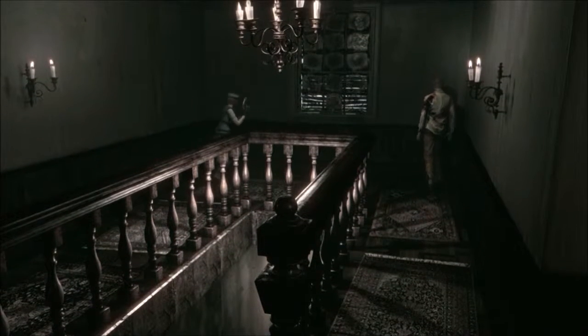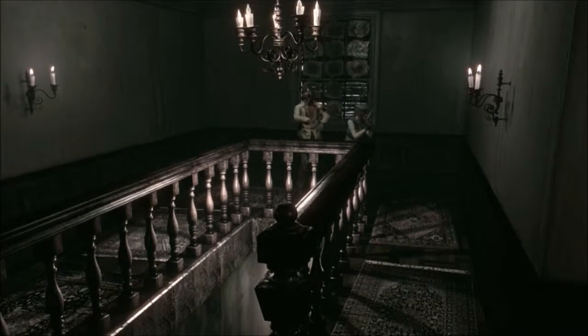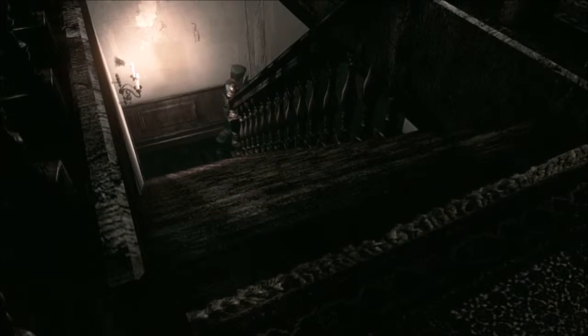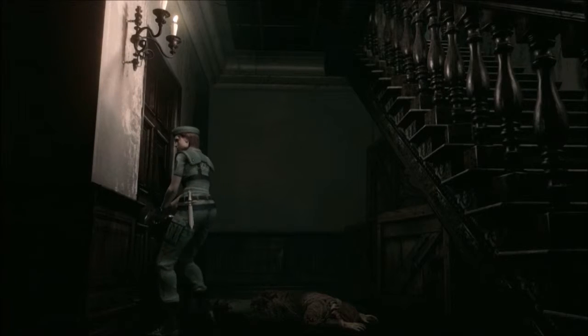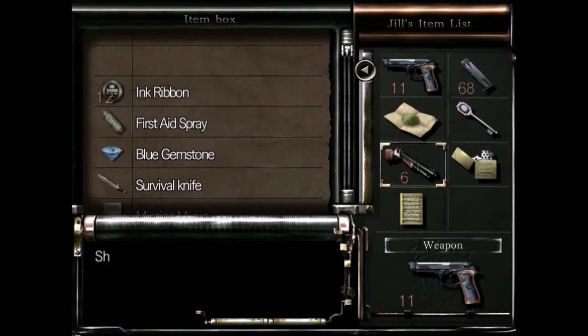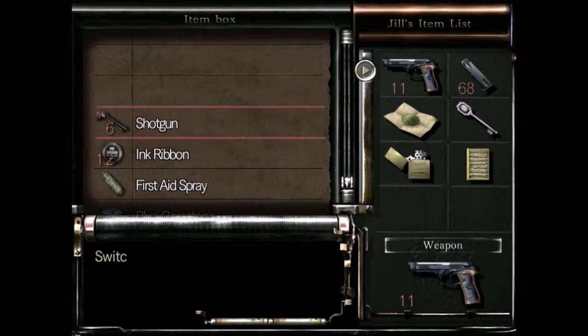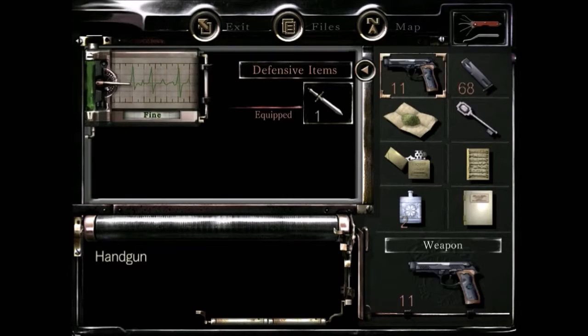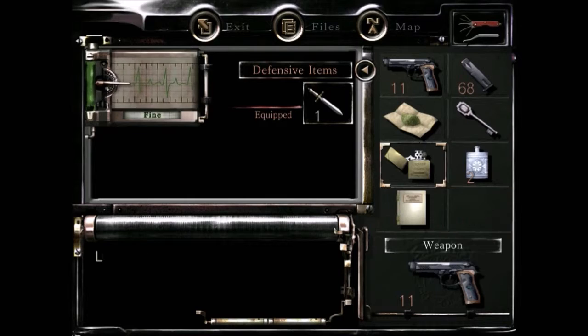They don't normally grab you, they normally swipe at you. They really wanted to grab me — I didn't realize that. I should really burn that guy because I imagine he's going to turn into a Crimson soon, and then I'll have Crimsons outside two of the places I save, which wouldn't be a good thing. I'm going to combine that — right, combine, awesome. Going to burn that zombie, and then it's out of the way.